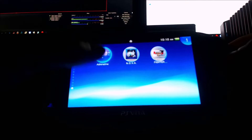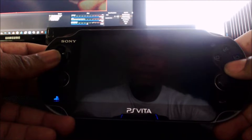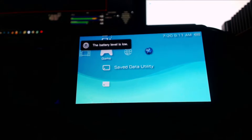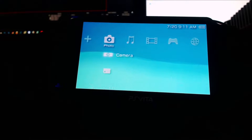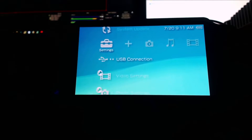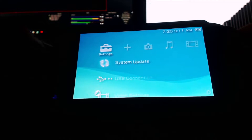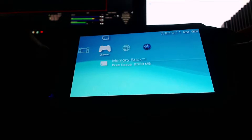Here we go — touch it and it's going to start. Look at that — you've got the PSP interface just like you would have it. It's exactly like the PSP. This is a PS Vita, not a PSP, but as you can see it's showing up just like a PSP. If I go to the network, you have the same options as a PSP. Everything is there like a PSP, everything you would expect.